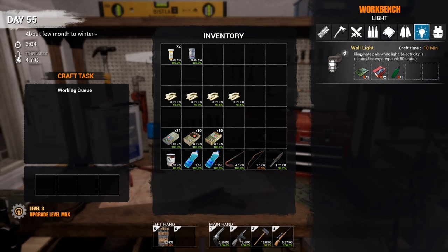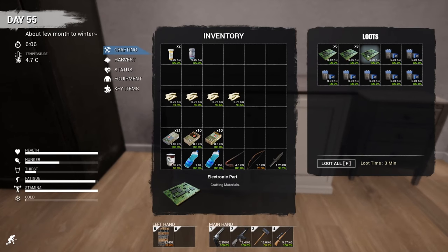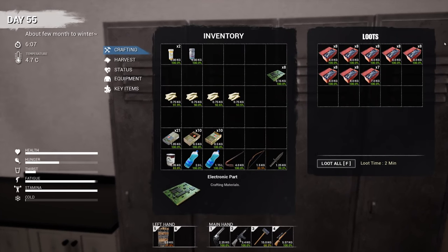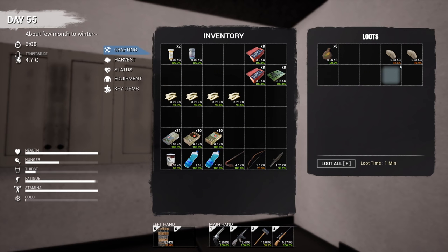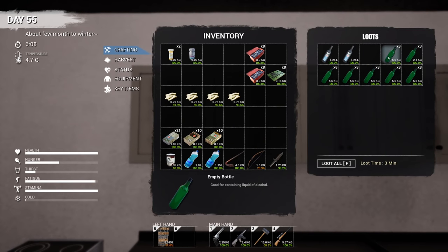This is it - illuminate, white pale, electricity required, 50 energy units. One circuit board, two components, and one empty bottle. This is good news because now we can use these empty bottles we've been collecting and haven't really had any use for. One circuit board, two components, one bottle - I should have loads of that in reserve. We've been collecting them. Let's grab eight circuit boards - I did do a little run yesterday. Make sure everything's organized. The bottles - 12 and 10 canned - let's grab that, that should be everything.